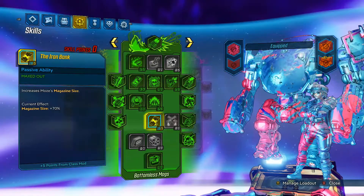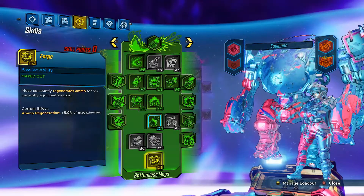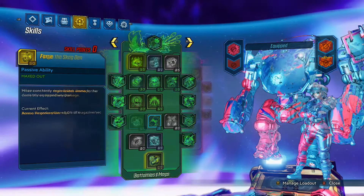Five points in Iron Bank for mag size, and one point in Forge for ammo regen. Now the blue tree.